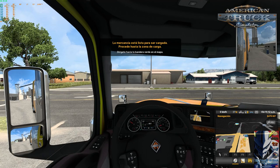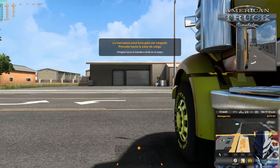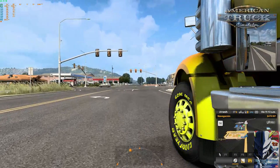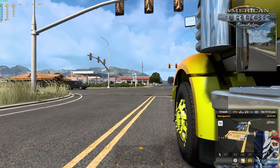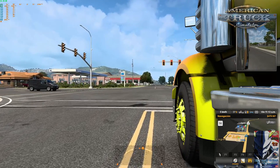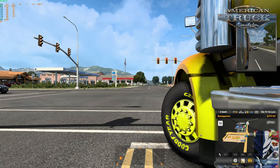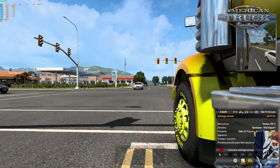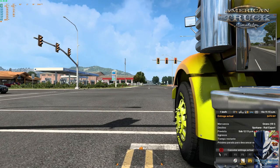We're heading to where the cargo is, back there, so I'm going to turn around. Look at this beautiful trailer. We're waiting at the traffic light — I already put it in reverse. Look at those tires, those little Goodyear tires, they look beautiful. Sleep time is approaching; in eight hours I need to make a rest stop, so let's try to get as far as possible.